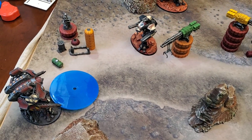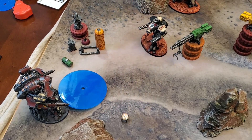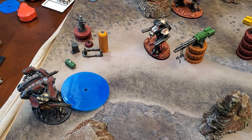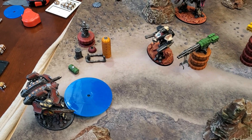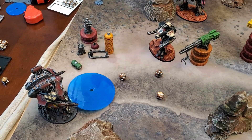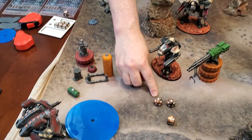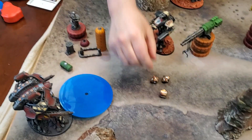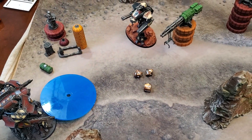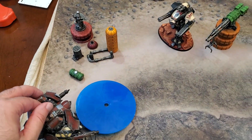Reaver fires melta cannon — not in short range, one die hitting on threes with tracer cloud reroll: hits. Two hits as a fusion blast weapon, using D10s. Strength 11 hits Tim in the weapon — rolling the location, it hits a weapon. Strength 20 total hit — weapon destroyed. Rolling on the weapons table: APOC missile launchers destroyed. My reaver has disarmed Tim's warlord of exactly the weapons he wanted to keep.